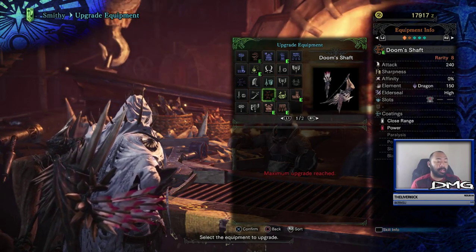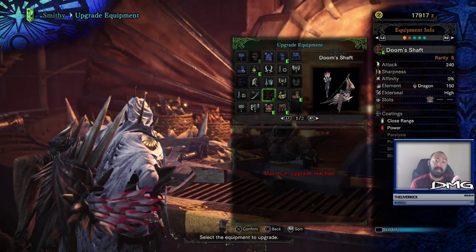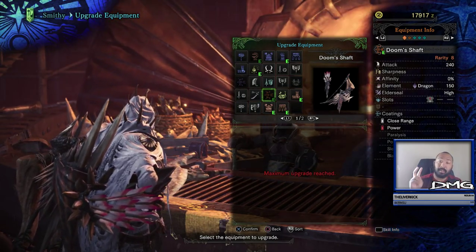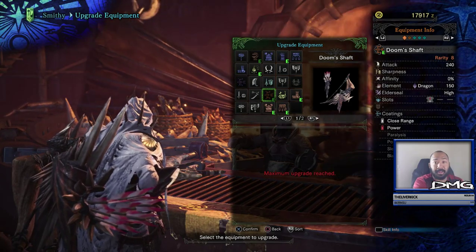There are three levels: low, medium, and high. And when you look at low, medium, and high, it just tells you how effective that particular Elder Seal quality is for that particular weapon.